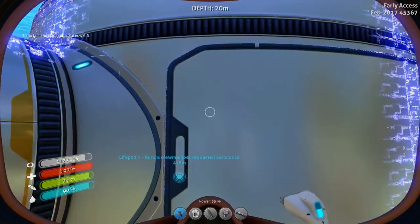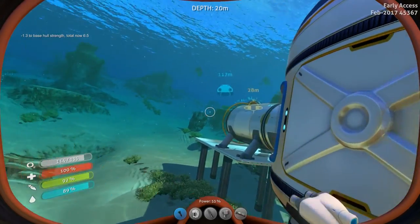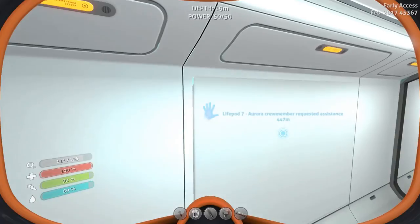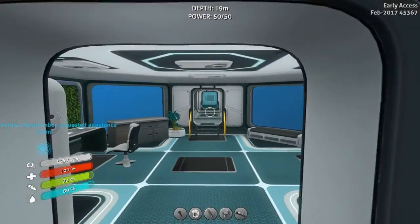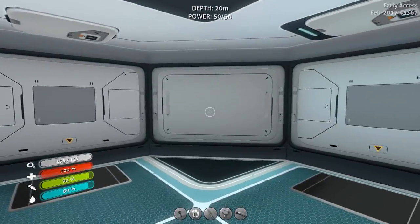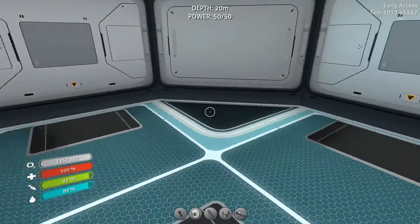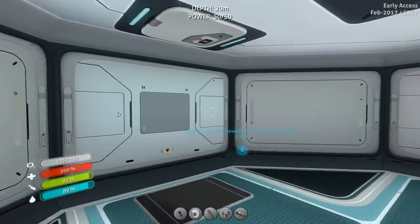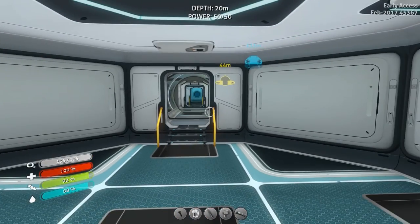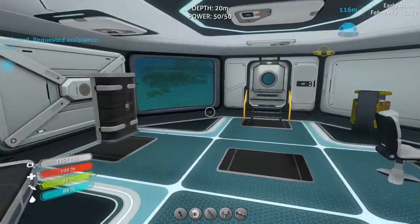I don't know if this will hold. It should do - it seems like it is. There we go, look at that. So we can start putting stuff in here like, maybe have loads of plants in here or something. That would be cool. Put surrounding windows, just have loads of plants in here for getting food and drink and stuff from them. Just have like loads of bulba trees in there or something.